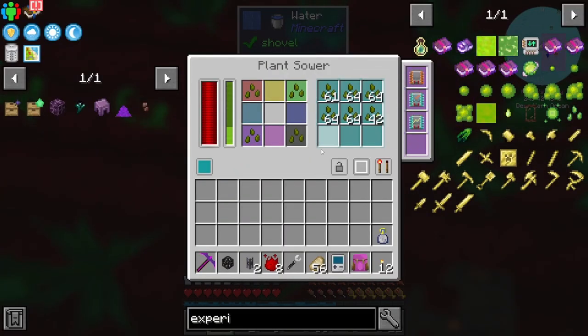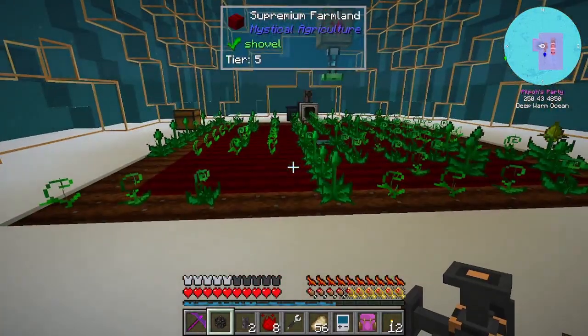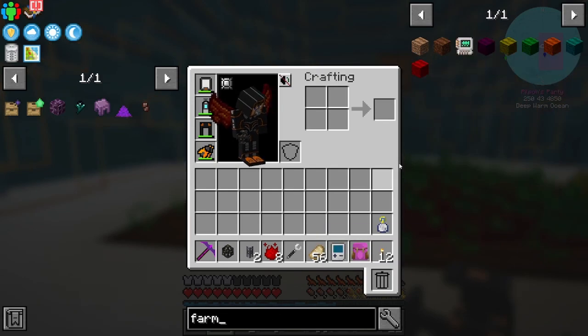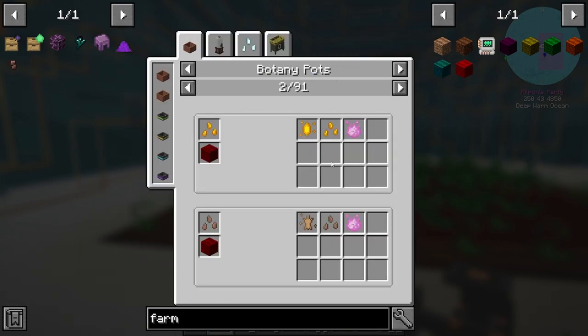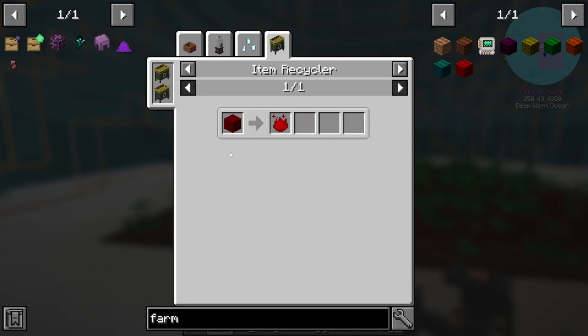Look at how many seeds we've got, that's insane! There is an insanium farmland. Is there any way I can get the supremium back out of the farmland? Put it in the recycler!